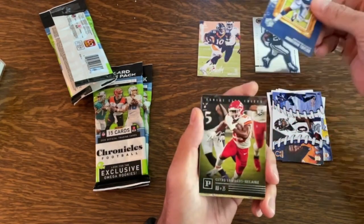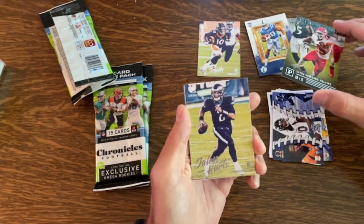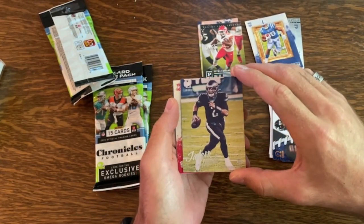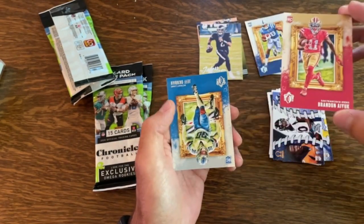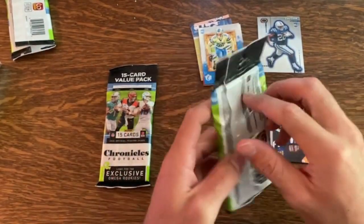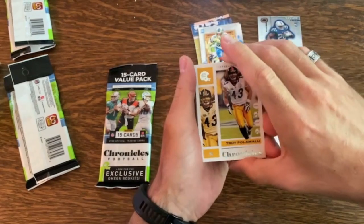Clyde Edwards-Helaire, good Kansas City Chief there. We've got another Luminance — Jalen Hurts, that's actually the first Jalen Hurts I've pulled, so that's exciting. Brandon Iuke Gridiron Kings and Jeff Okuda Gridiron Kings. There are some interesting cards you can get in these packs — I kind of like it because it's a little bit of everything.